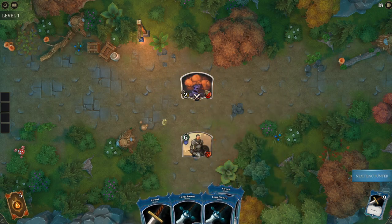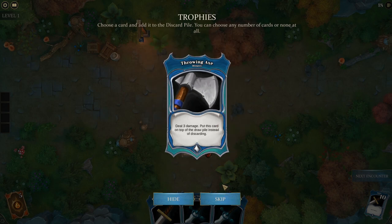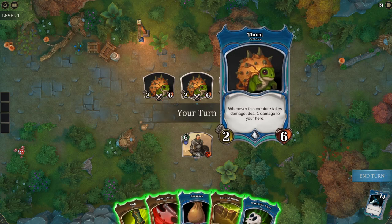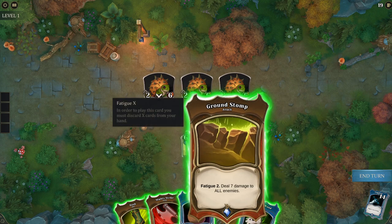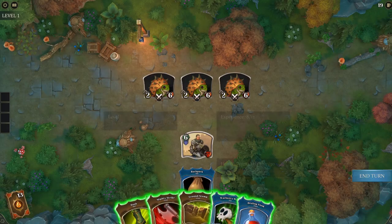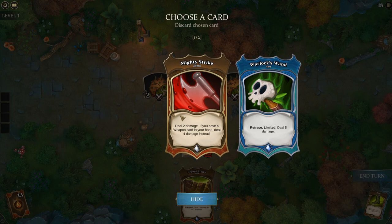We're going to have to heal up next. I'll take the throwing axe. Whenever this creature takes damage it deals one damage back to the hero, so we could insta-kill it with Ground Stomp. But let me first see if I can draw a potion card to heal myself up. Actually, I'll just use Ground Stomp to kill everybody.